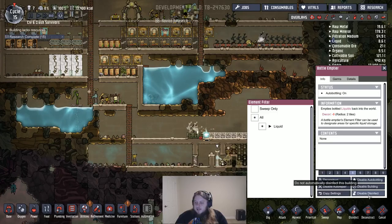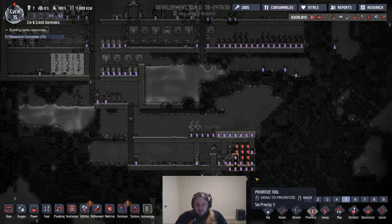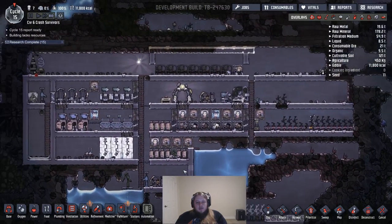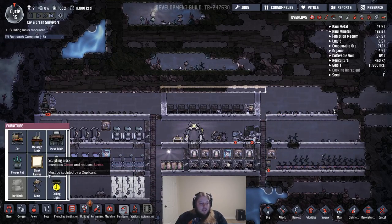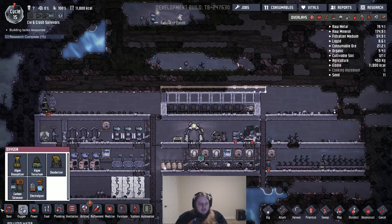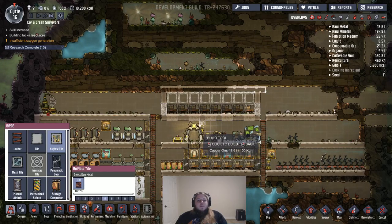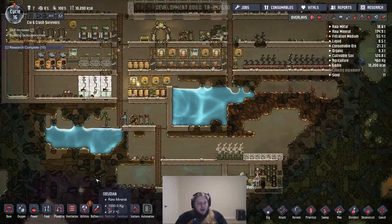I want to prioritize this bottle emptying thing to like a seven — I want to make sure they're filling this thing up. I need them to get through here. Priority nine — I told you we need to make this airlock. For this to be considered a barracks we needed a door. We can also get some art going in there to make them happy, and obviously we need some airflow tiles in there — we want to try to be good to these people. Something like that will do.